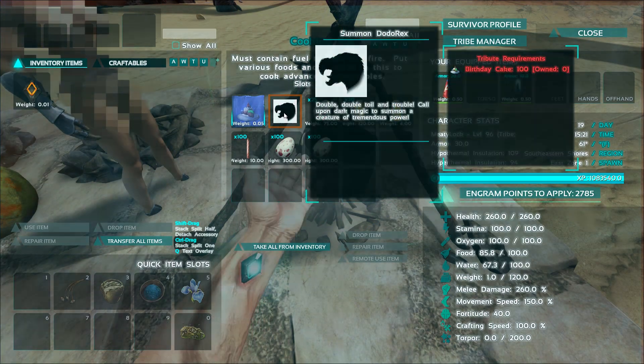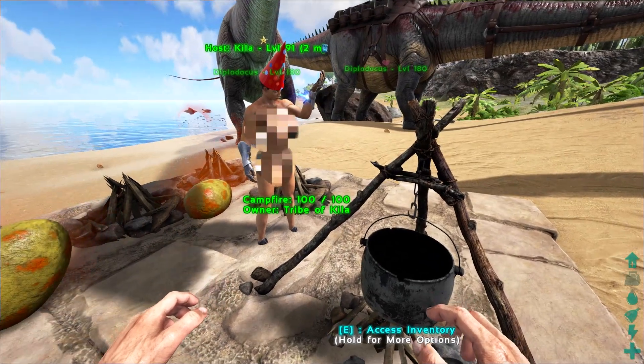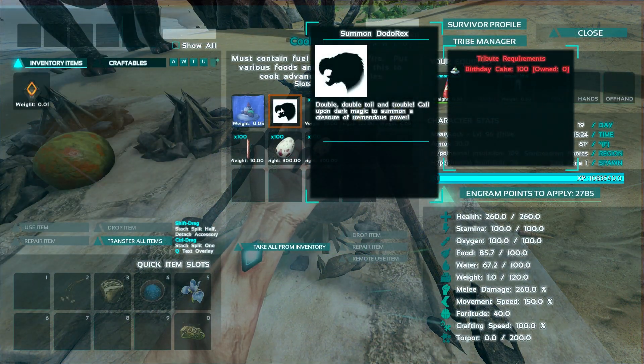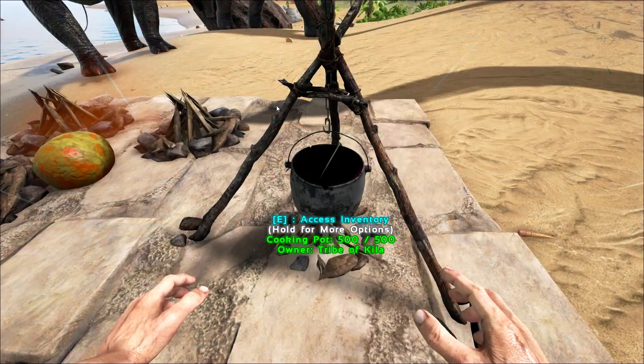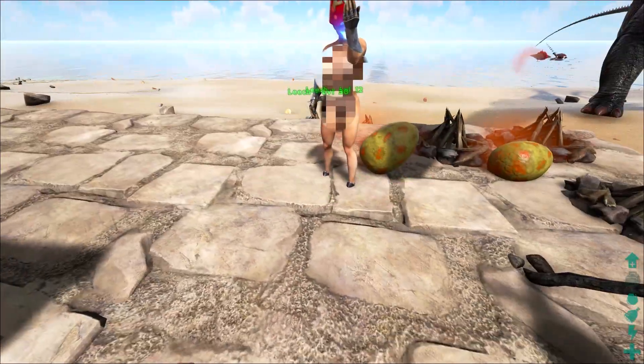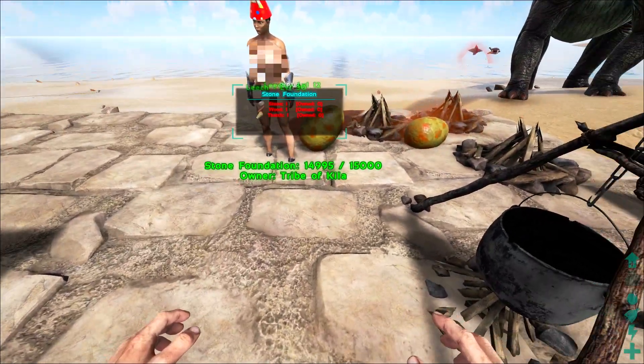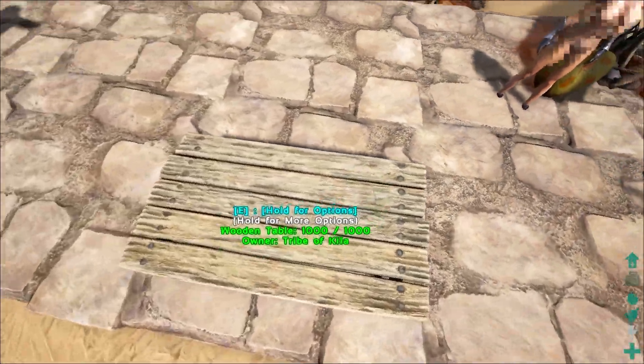You can also summon a Dodorex — I'm assuming it's an instant tame — with 100 cakes, so that's ridiculous. No one's going to be able to do that. Oh, so you get this awesome birthday boost as well. The Dodorex, if it's based off previous events, you only have it for like 15 minutes or something.